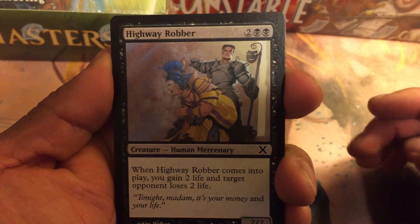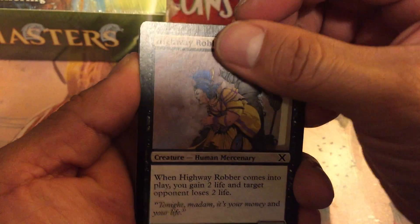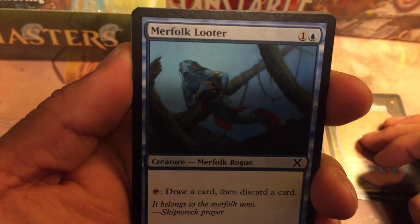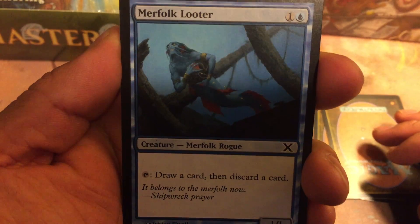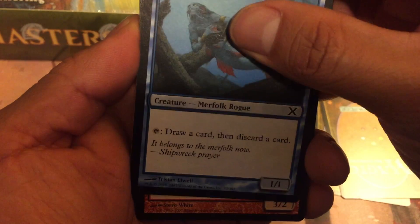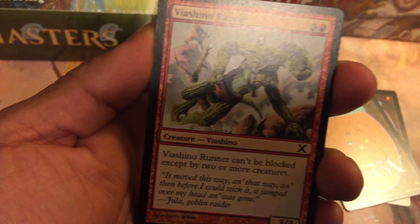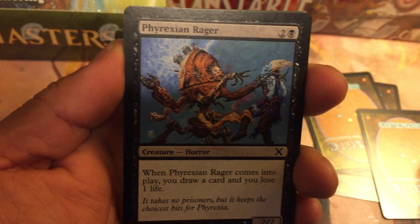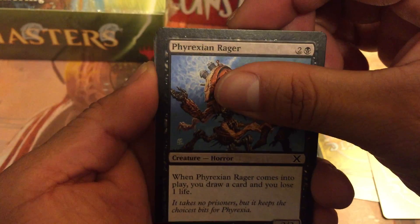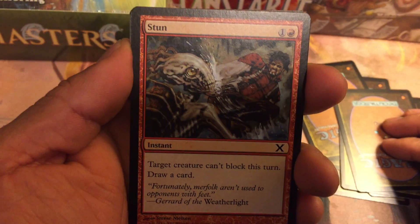We've got some commons: Highway Robber, Venerable Monk, Merfolk Looter — pretty good, it's a great card from Merfolk, draw a card then discard a card for two mana. Viashino Runner, Phyrexian Rager, and — trying to get the glare out of the way — Grizzly Bears, an awesome classic card, and Stun.